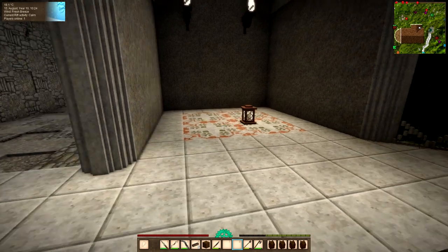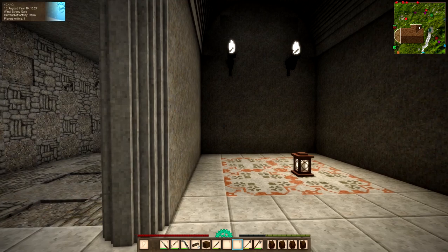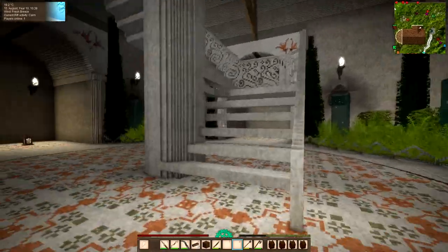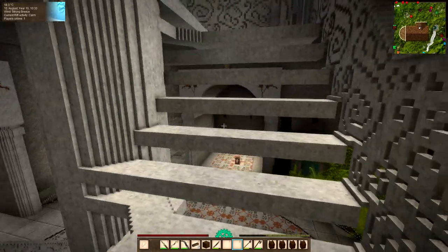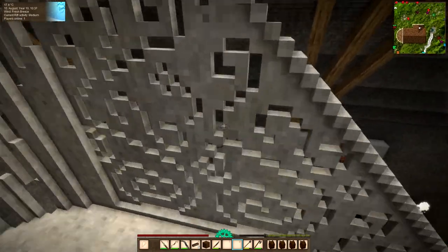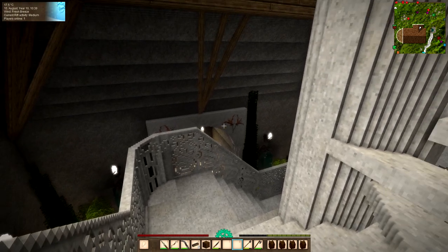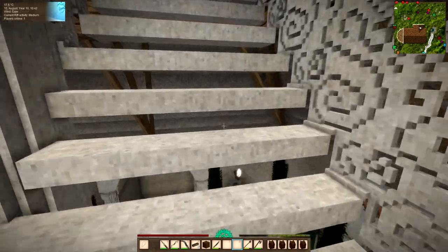I still haven't got any decorations in here, but I'm thinking I might chisel some furniture because I think the Vintage Story furniture won't quite go in this area — it's far too dark. I'll have to chisel some, but I will be decorating it with a lot of the other Vintage Story treasures that we find in the ruins, which I think will go very well in here. I'm going to take my angel belt off so I can walk up the stairs to show you the next change I've made — it's right at the top of the stairs.